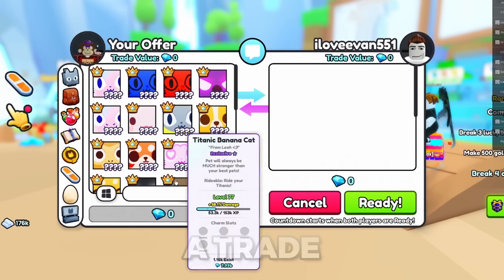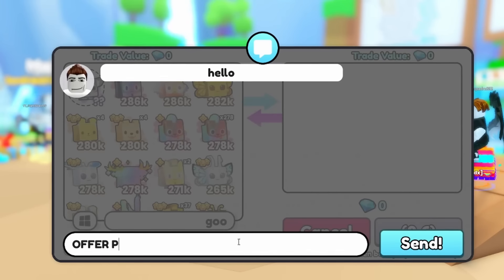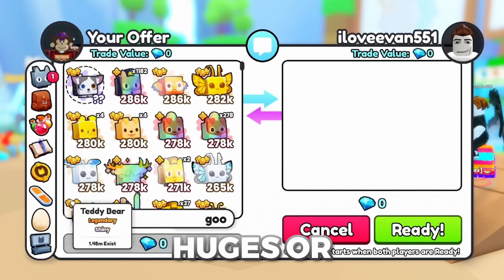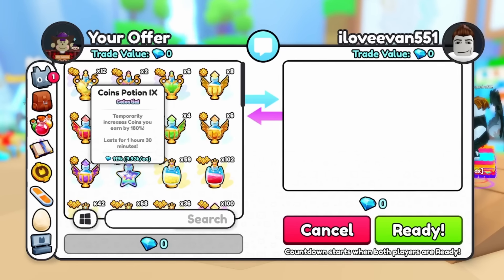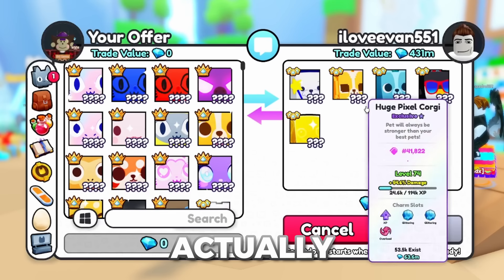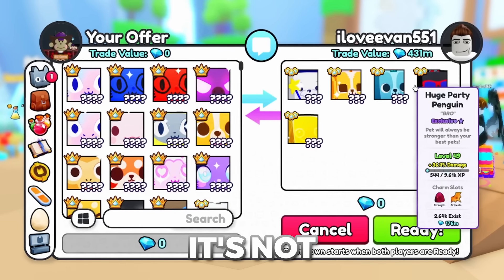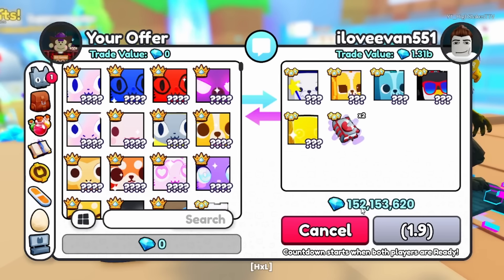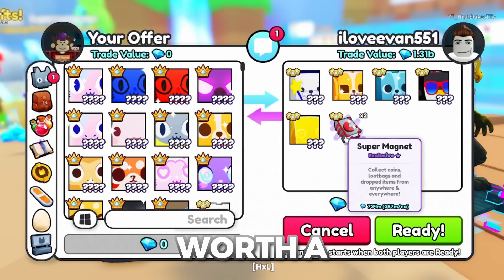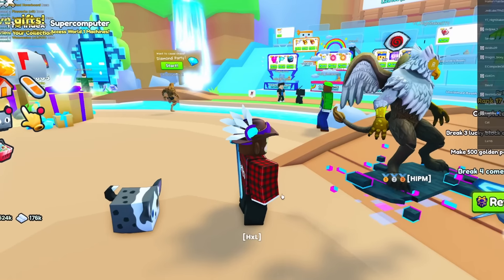Somebody just sent me a trade, so I'm going to put the Uber pet in and see what they can offer. I was thinking some titanics, maybe some really rare huges, or a trillion potions — just something really good. They put in all the cool free-to-play huges, pixel corgi — not a horrible start. They also put in 150 million gems and two super magnet books, which are actually worth a lot.